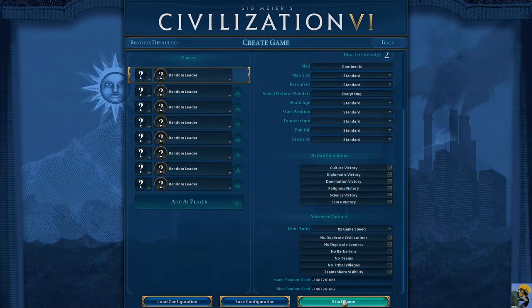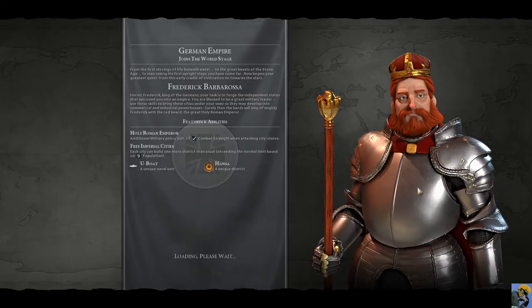Here we go — who do we get? Random leader roll, let's see... we get the Germans! All right, so we are Frederick Barbarossa. That's pretty cool — the Germans are good at science.